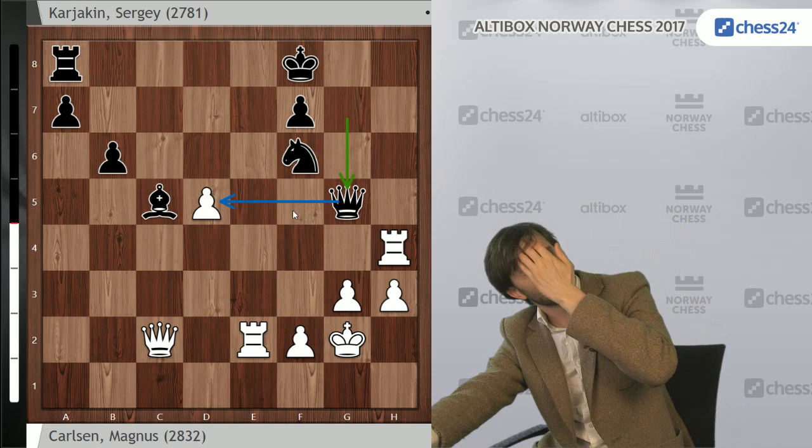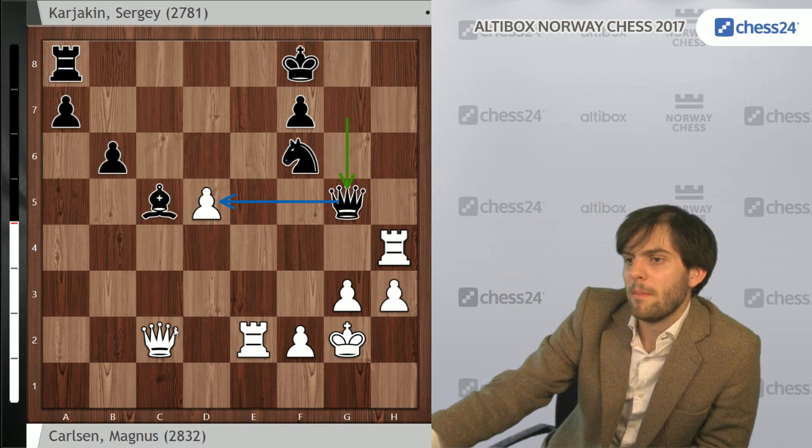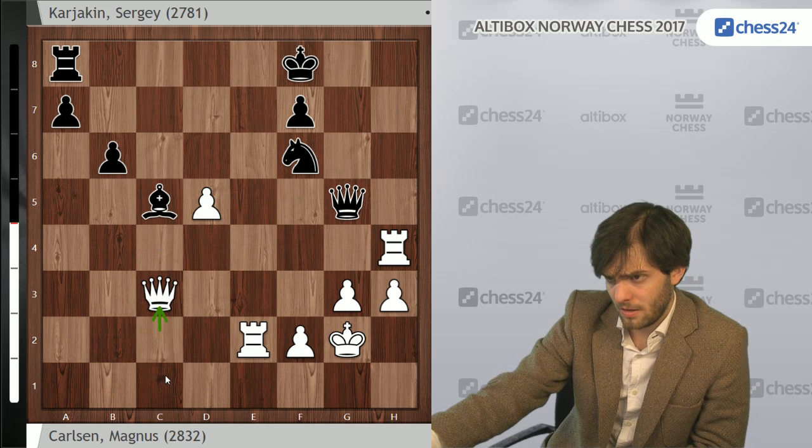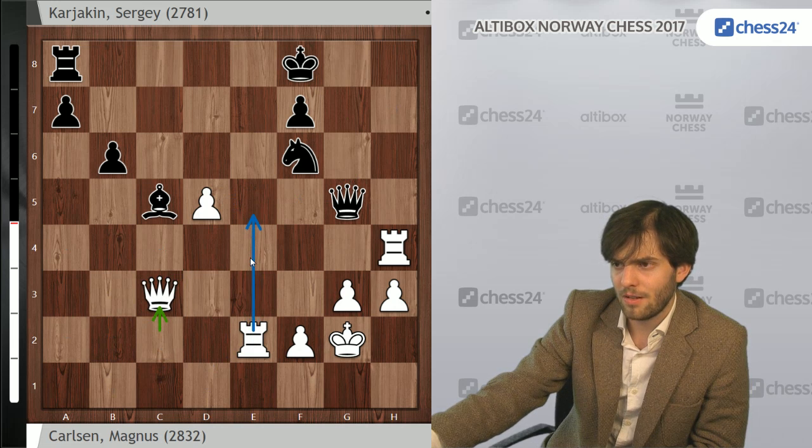Qg5 was played, and after some consideration — and getting a lot more time as well — Magnus finally found Qc3, introducing threats of Re5 or Rf4.